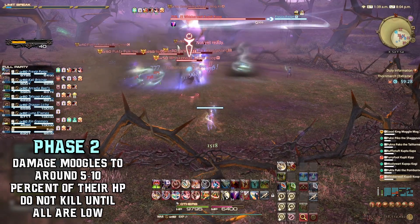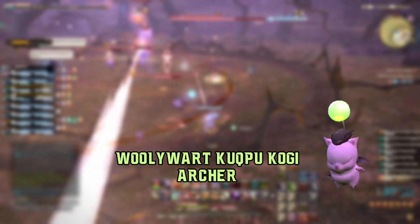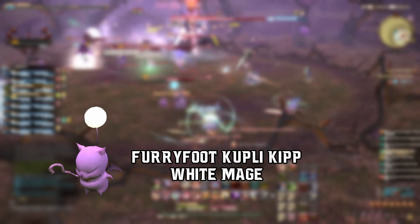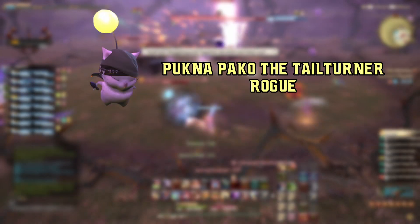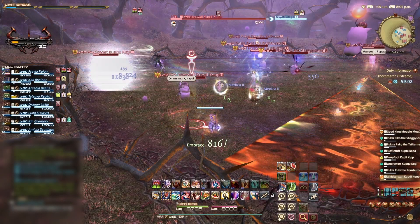As a quick recap, here are the Moguls we come across and their roles. We have Whiskerwall Coopty Coop, the Paladin Moogle. We have Woollywark Coopty Coogie, the Archer. We have Pukla Pookie the Pomburner, the Black Mage. We have Furryfoot Cooply Kip, the White Mage. We have Pukna Pakko the Tail-Turner, the Rogue. We have Ruffle Tuft Coopty Kappa, the Warrior. And finally, Pooksy Pico the Shaggy Song, the Bard.